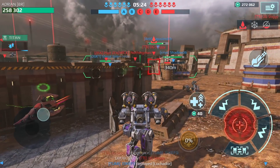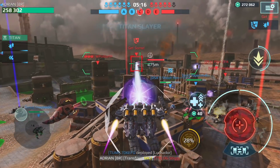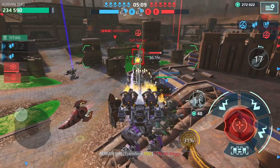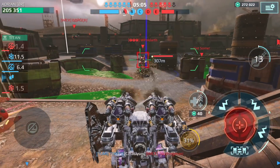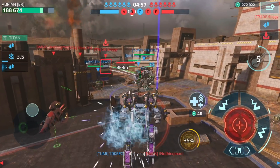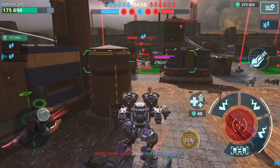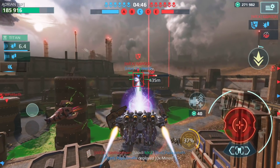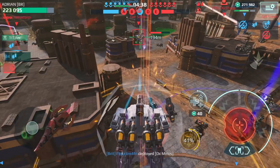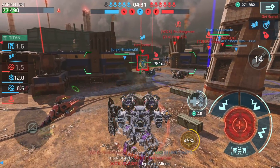That looks like an Arthur — yeah, that's an Arthur. These guys are gonna push our beacon in the center. We lost — wait, we're losing all our beacons! Got locked — guys, left side! I gotta move this way, we need to scramble. Let's get this player down to his last stand. We locked that Favnir. That didn't work — I got hit by the orbital strike.